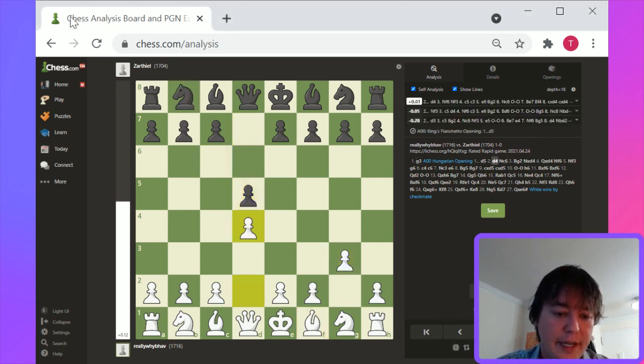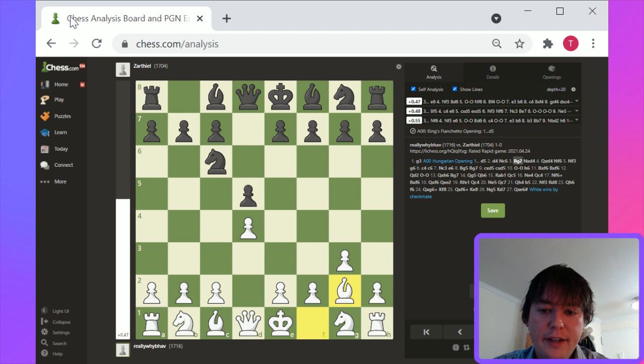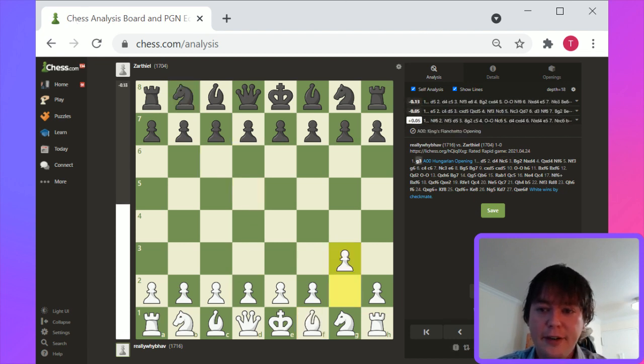This game was sent to us by the white side. It starts off with g3, the Hungarian opening — I didn't know that's actually what it's called, but it's an interesting flank opening for white.